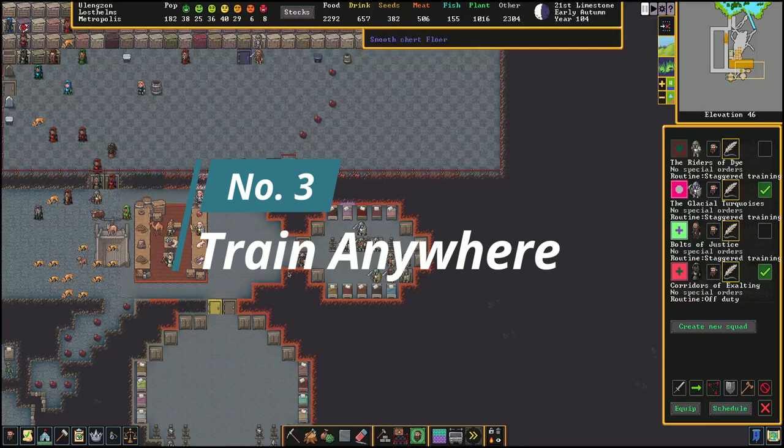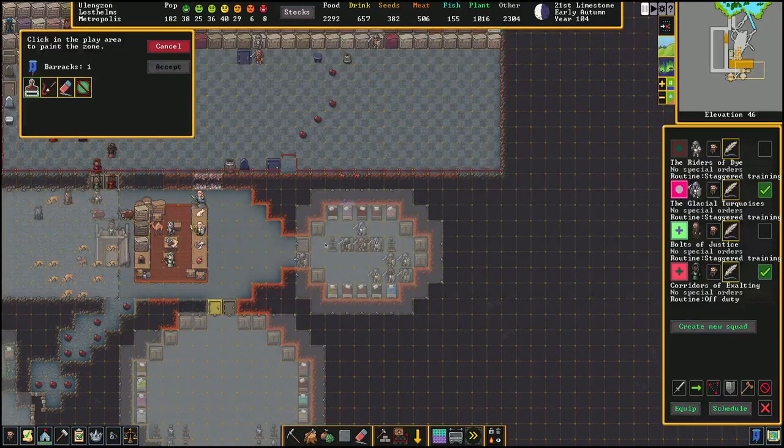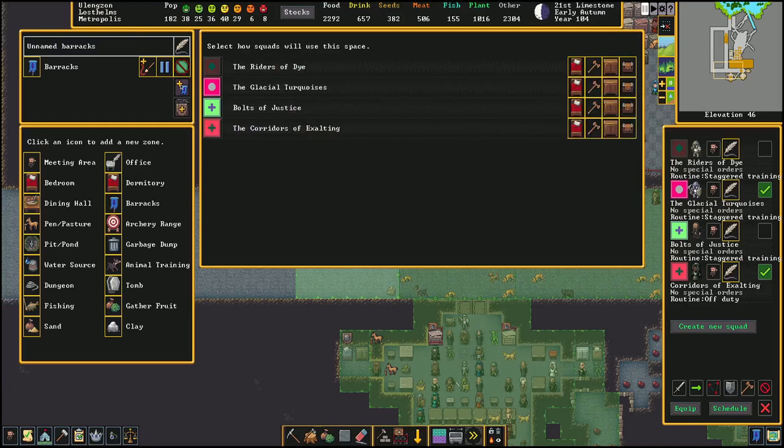In order to train you need the barracks. I've made a proper barracks here — they have a bunch of weapon racks and armor stands, some cabinets, beds, indoor fortress classic. You need to have at least some items in your barracks for it to be a barracks for training. But in premium we actually don't have to do that. I can just put a barracks anywhere I want.